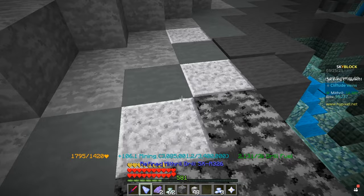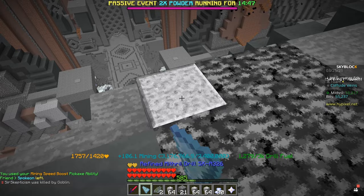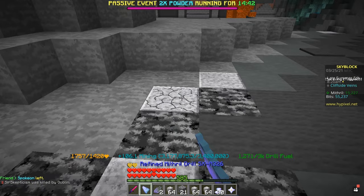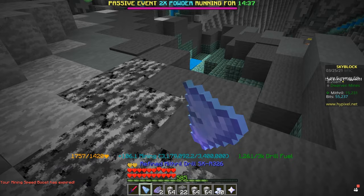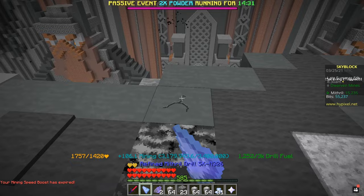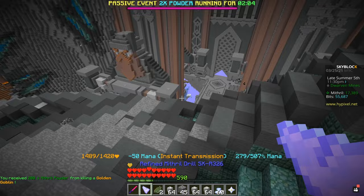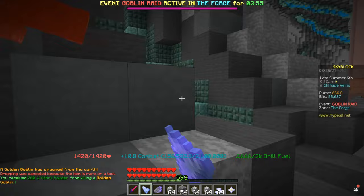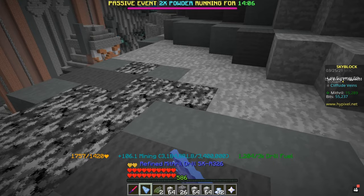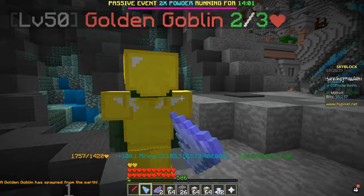Here we are mining away, and one thing that came to me as a surprise is how many golden goblins we ended up killing. I definitely didn't expect to get them so often, and I don't think the Mithril pet actually has anything to do with it. But we kept getting them — in total we killed 6 of them during the 30 minutes. During the time when we were mining without the pet we got 0, so it's really odd, but hey, each golden goblin gives us about 200 mithril powder.